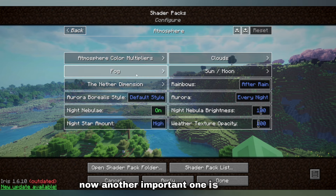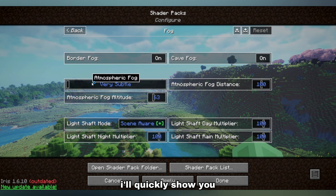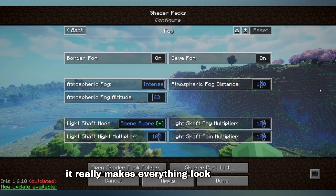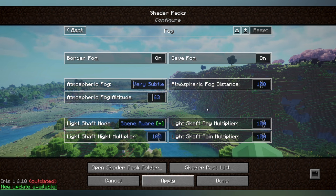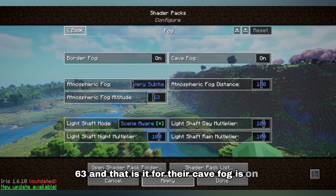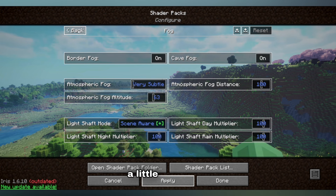Another important one is the fog. Border fog is on. Atmospheric fog is set to very subtle, because if you change this it makes it a lot harder to see — as you can see in the background, it changes drastically, it's much harder to see and makes everything look very cloudy. So I like to set this to very subtle. It allows you to see much further, blocks are much more crispy, and I just prefer it on that. The atmospheric fog density is 0.63. Cave fog is on — you can turn that off if you prefer to see better when caving to find ores a little bit easier.